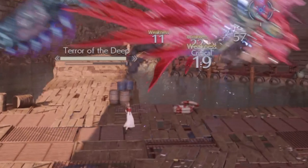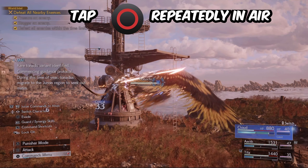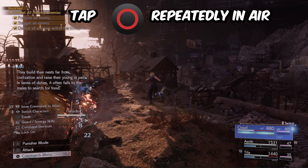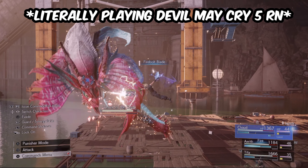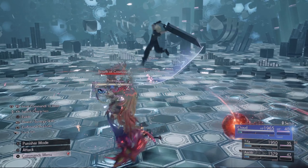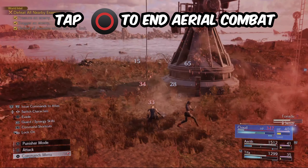They've now incorporated that deadly dodge into his base attacks, which means we have space to use other more important materia in the game. When you're in the air, if you keep pressing circle you can actually stay airborne for quite some time. With enough ATB you can use certain abilities such as Firebolt Blade to stay in the air, or use Braver as a combo finisher — it looks absolutely incredible, almost like you're playing an action game. To exit aerial combat, just tap circle and Cloud will teleport back to the ground.